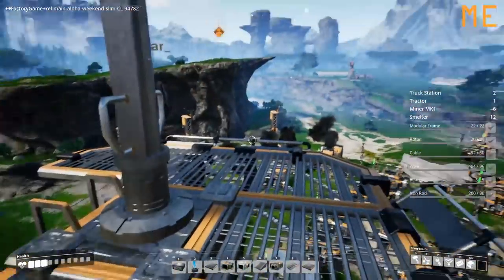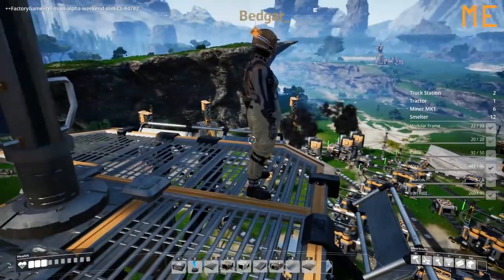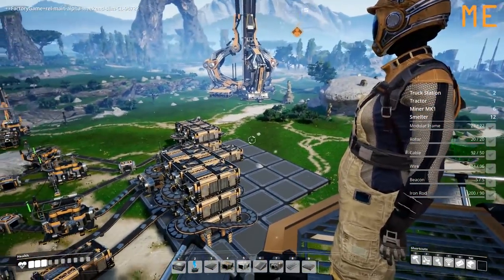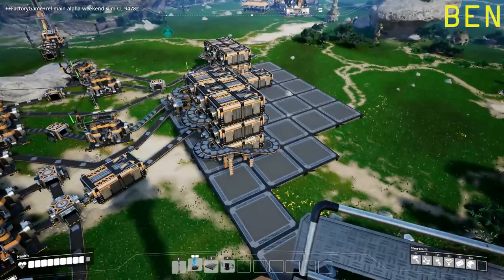So this is a lookout tower. I put this up and these are a great way of just seeing your whole factory. You've got so much going on. It's like people say that in Factorio it's easy to see where the problems are because you can see a top-down view. Well, look — this is a top-down view. Kind of. Perfect.